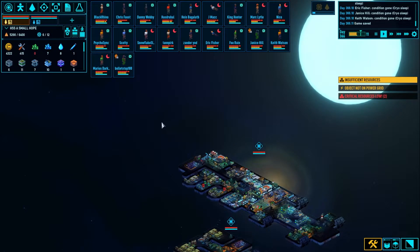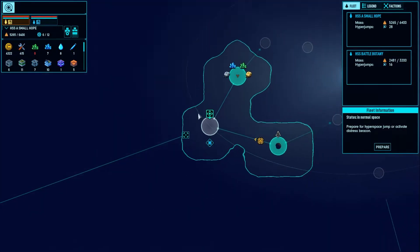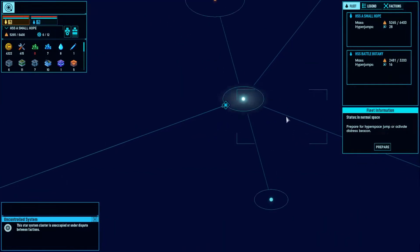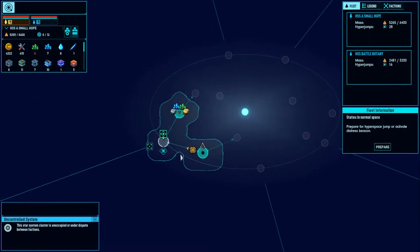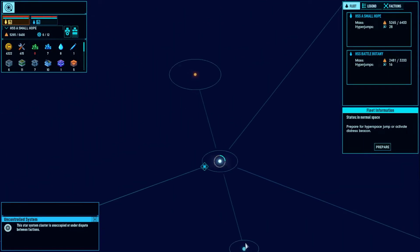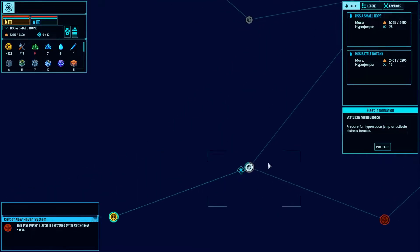Welcome back folks, Greenbeef here. We're doing more Space Haven Alpha 13. We are jumped into an uncontrolled sector system — gotta get my terminology right. I am going to truck it down this way. We'll clear this offshoot, looks pretty small. We'll go up here. Maybe we'll go assault the Cult of New Haven system.